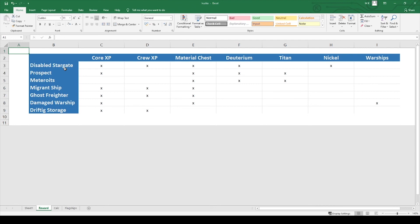If you're targeting something specific — like you want to get nickel — you already know you likely want to farm disabled stargates. Core XP, for me one of the most important things, you want to farm anything but meteoroids. For crew XP, go to migrant ships, ghost fighters, drifting storage, or disabled stargates. So at least you get an idea of where to go for what kind of resources.